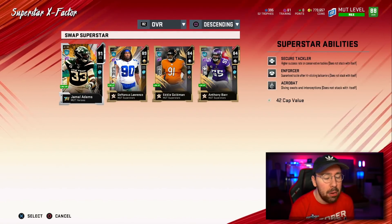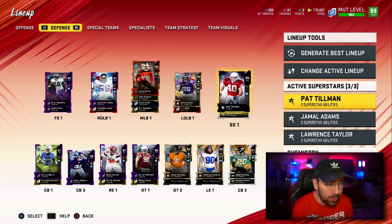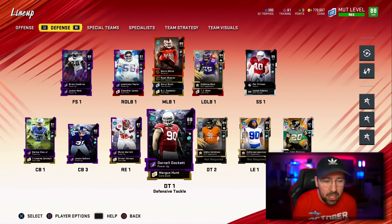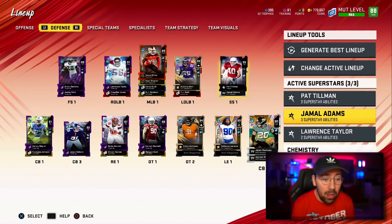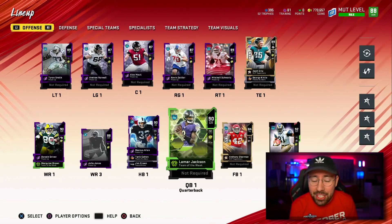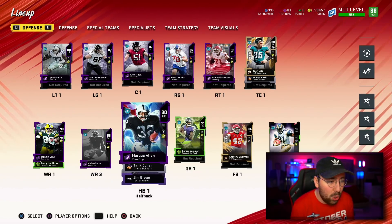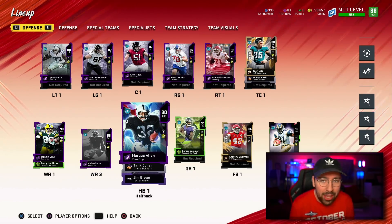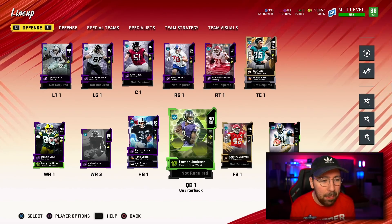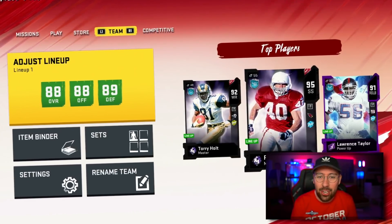Our defense is looking really good. We could use a slightly better free safety and maybe better defensive linemen, but we've got Pat Tillman, Jamal Adams, and Lawrence Taylor — that's a strong defense with abilities. The offense is where we want to work on next. With 770k remaining, I'm almost guaranteed to pick up Saquon Barkley eventually, and I want to pick up a new quarterback when the right one comes. Our defense is now 89 overall.